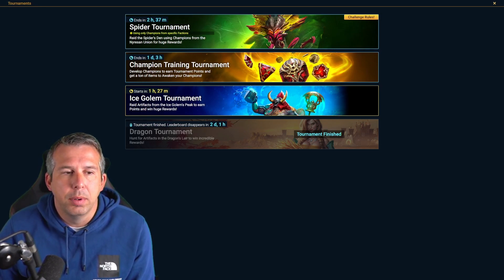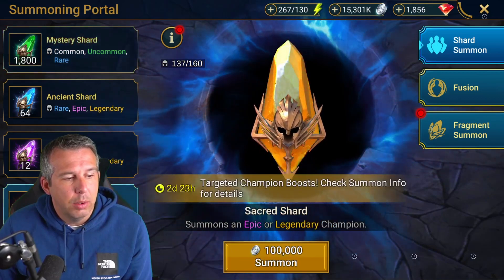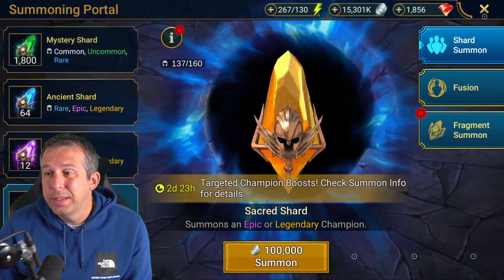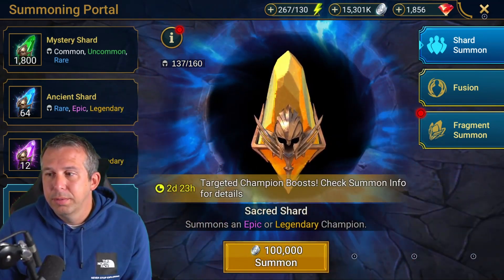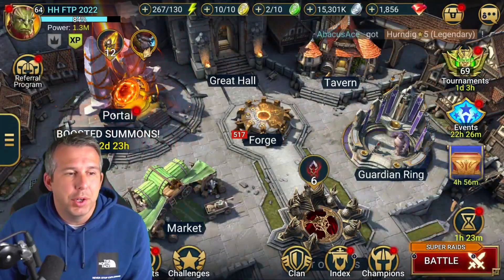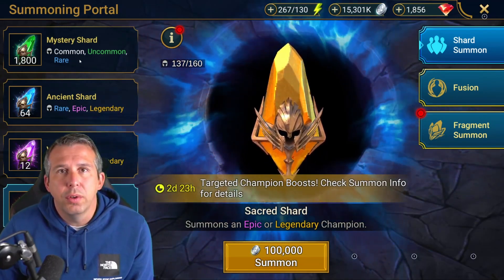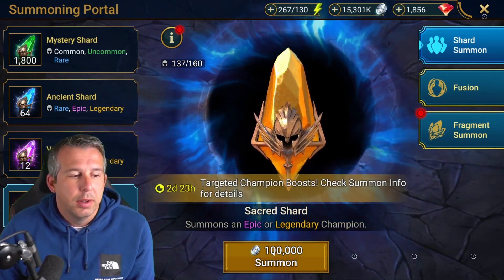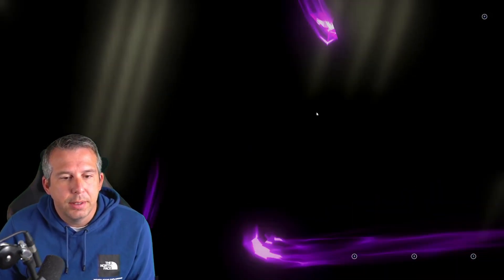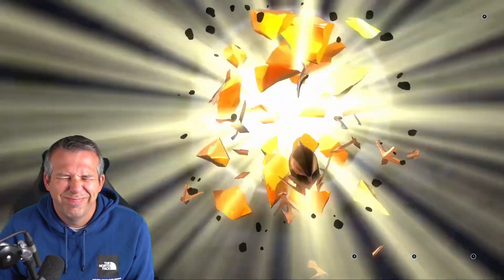We've got additional chances to summon some pretty sexy champions here - Trunda would be awesome on the free to play, she's a great healer, and Duchess is insane. On the free to play I've got 12 sacreds - doing clan boss every day gets you sacreds. I've still got today's reset to go, so I'm in a good spot for shards. I'm going to pull six sacreds and maybe burn 500 mysteries, then keep the rest for guaranteed events.